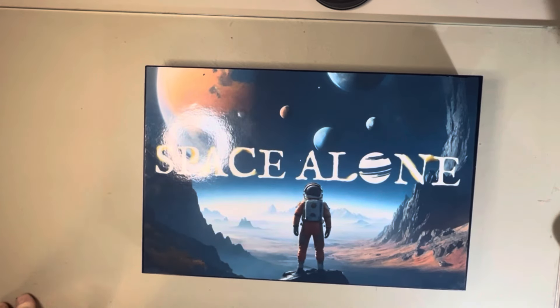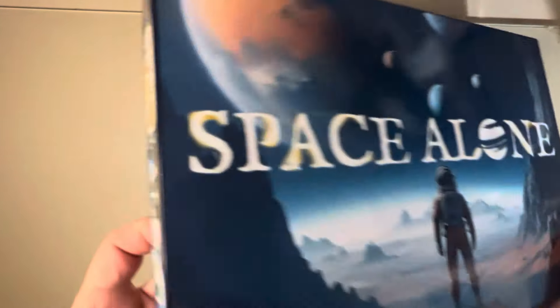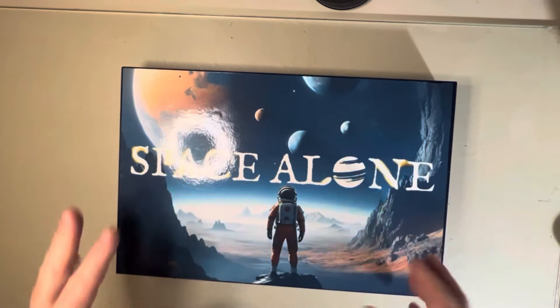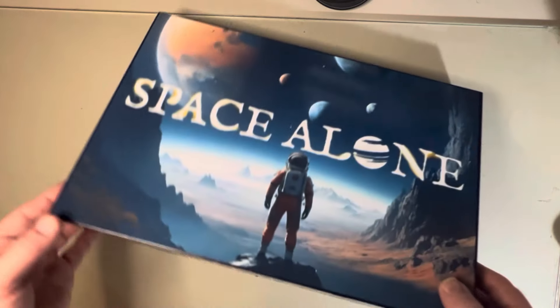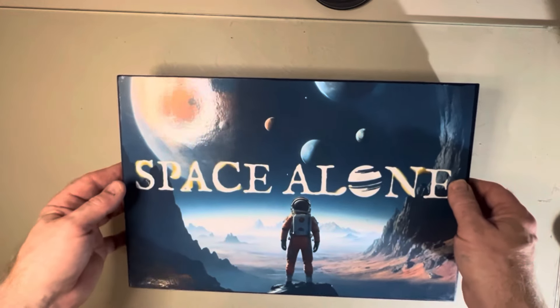Hey everyone, I thought I would show off the latest build: Space Alone. This is a file that I picked up from Radek Ignatow — apologies if I'm butchering that. It's been on my back burner for quite a while. I needed a box and I finally found one that worked. I did the old spray paint treatment and then used an AI program to create the different pieces to put on the box. Let's just open this up — I took a little bit of license with this build.